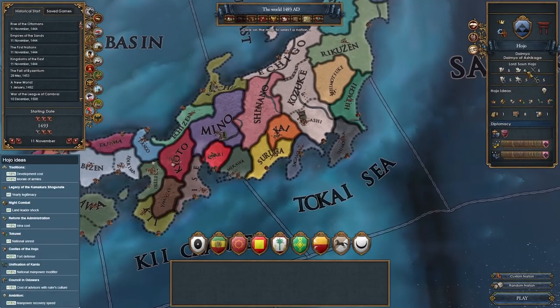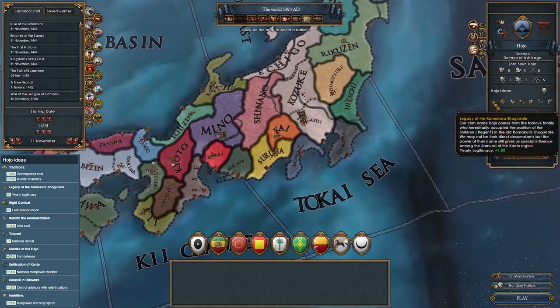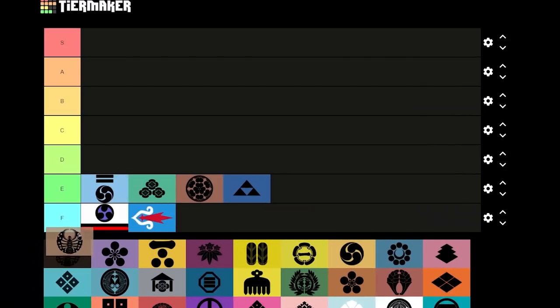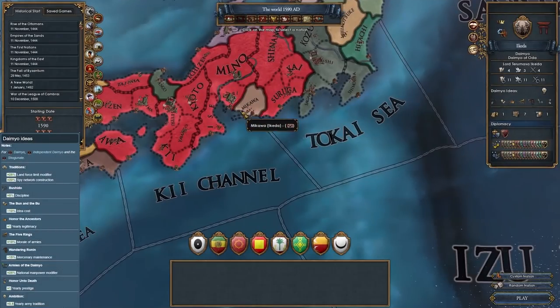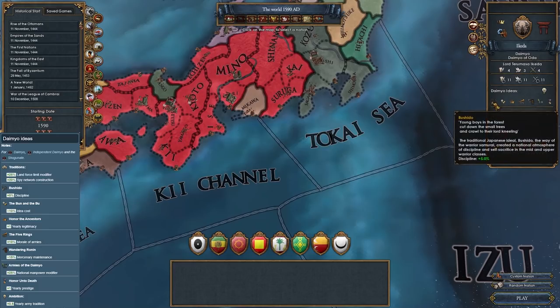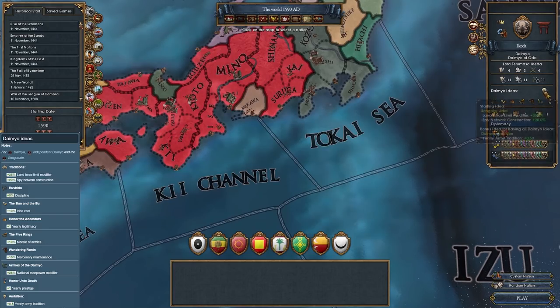Chosokabe is a daimyo in western Japan. It does not exist in the 1444 start but may be released normally or via special event if the Shogunate comes to control the province of Tosa. It appears after the 1549 start date. Hojo is a nation that does not exist and has no cores in 1444. It can be released as a vassal if the Shogun owns the province of Musashi; otherwise it appears between the 1493 and 1590 start dates.